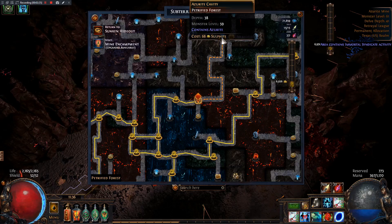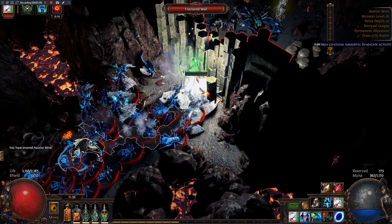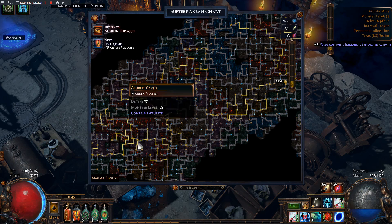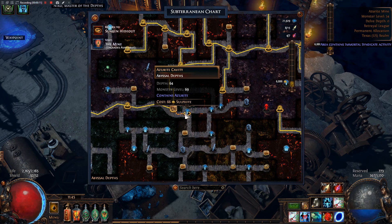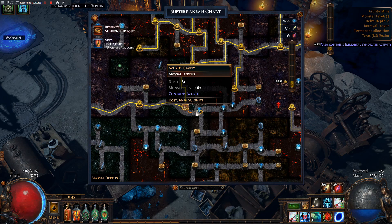When you are choosing which route to go on, longer is better. You want to minimize time spent in the delve monster encounters, and maximize the fractured walls you run into between them. I personally stayed between depth 40 and 64 while performing this strategy. I tried to avoid going beyond depth 64, as the sulphite cost suddenly increased by 50%, which is obviously not a good thing if you are trying to maximize the value of your sulphite.